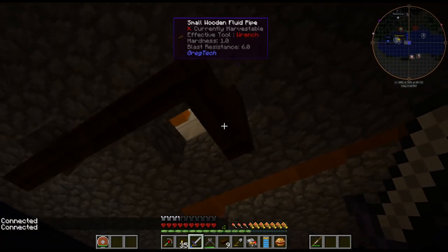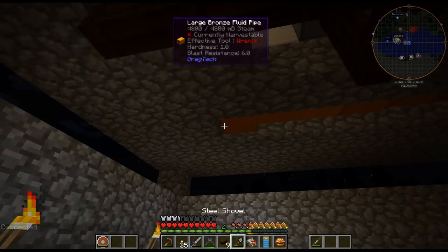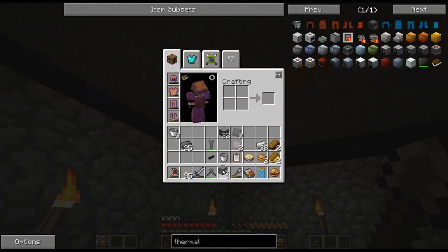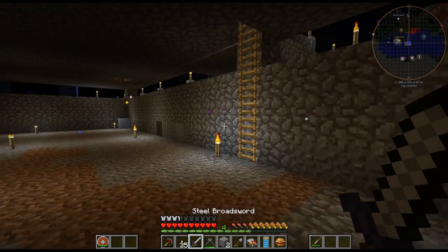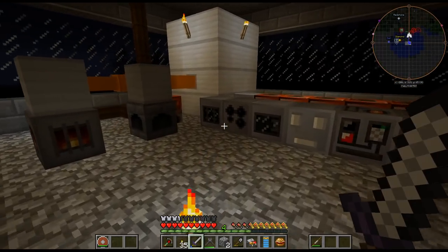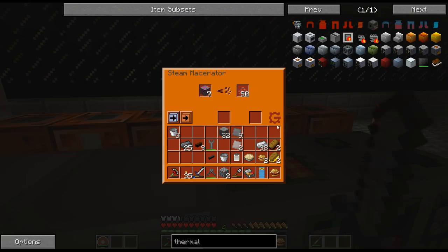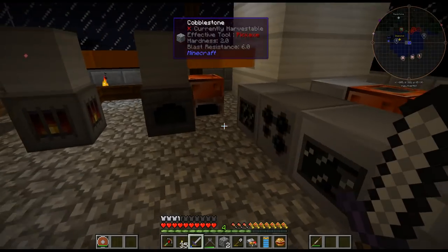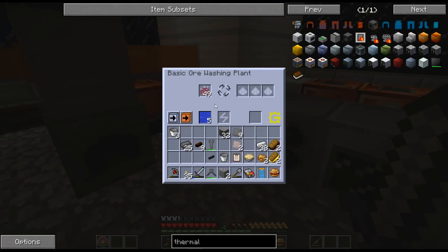Because of the hardcore darkness setting it does get a bit hard to see at night. I wonder how dark it is on the recording — it's a bit difficult to see. Anyway, there it is filling up with water and it's going up pretty quick. This isn't going to use it super fast either. The ore washing plant — this is what we needed. You're going to get tiny piles of lithium from it. The thermal centrifuge is another machine I was thinking about making right away.